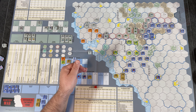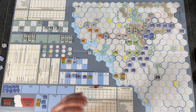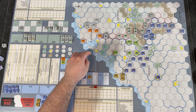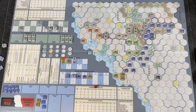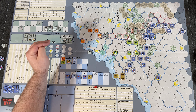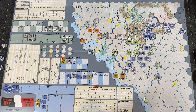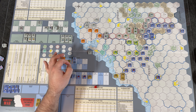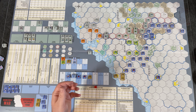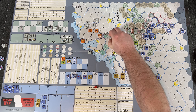We're already in the operations phase — command segment done, refit phase skipped on turn one. Air operations: we can assign up to four air units. We have six to start the game. Let's assign one to the hex we're attacking for ground attack support during tactical combat. The CRT has air zone plus/minus shifts, so having that air advantage will help.